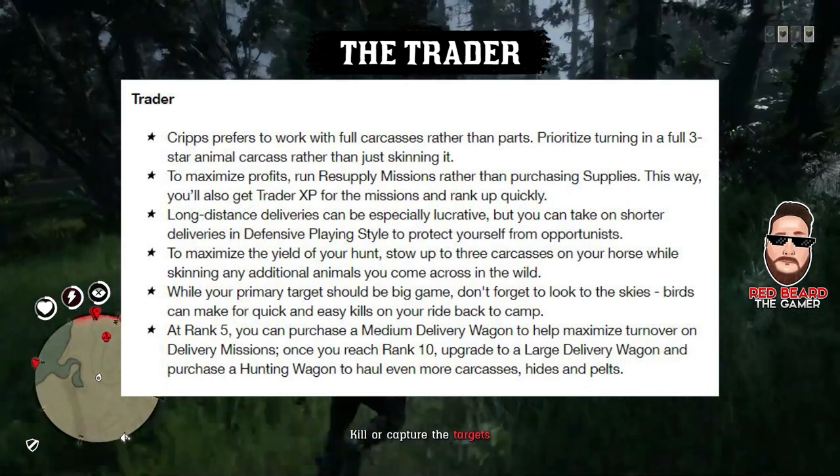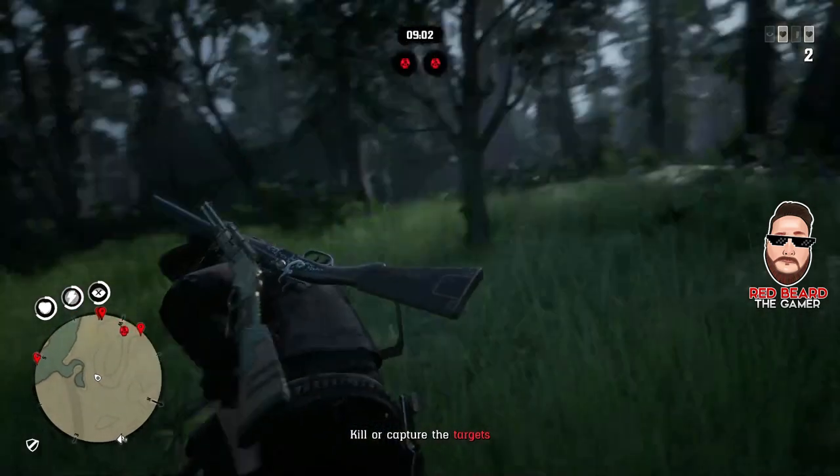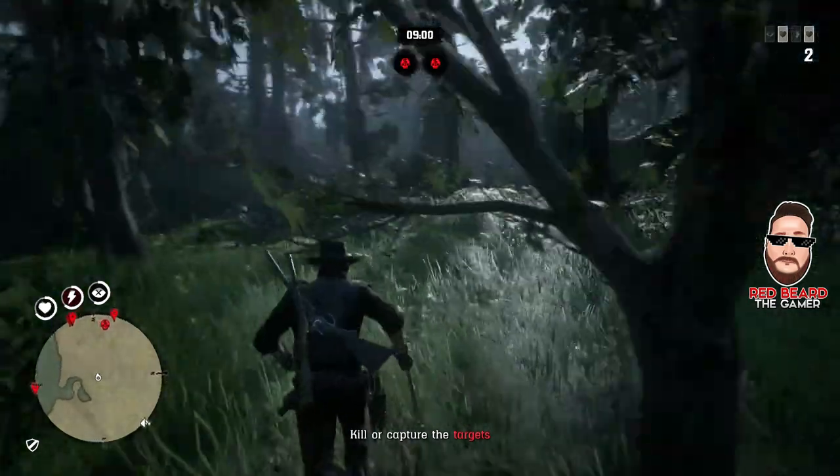At rank 5 you can purchase the medium delivery wagon to help maximize turnover on delivery missions. Once you reach rank 10, upgrade to a large delivery wagon and purchase a hunting wagon to haul even more carcasses, hides, and pelts.